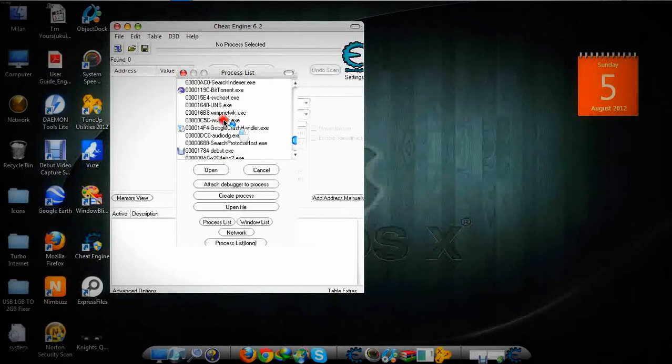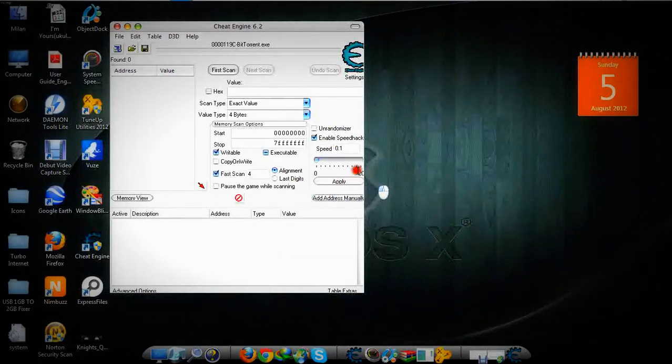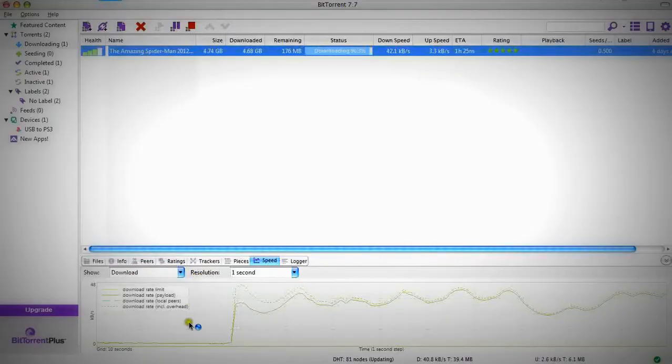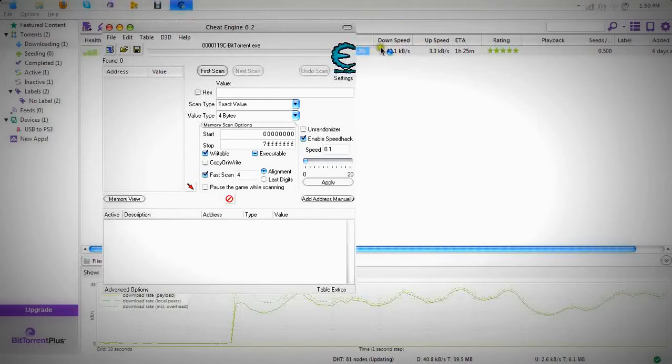Search for your torrent, open it, enable the speed hack, move it to zero point one, and apply. You will see what it will increase.